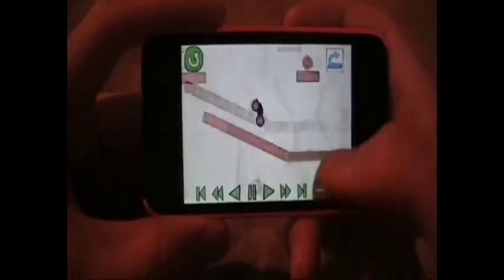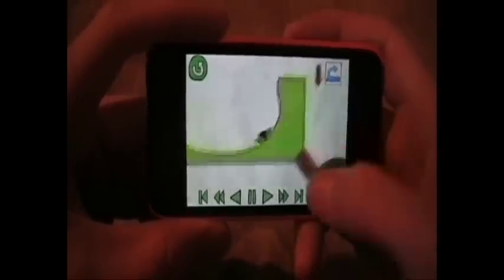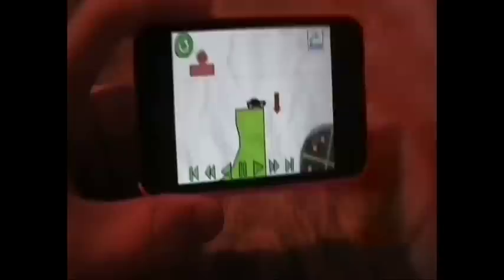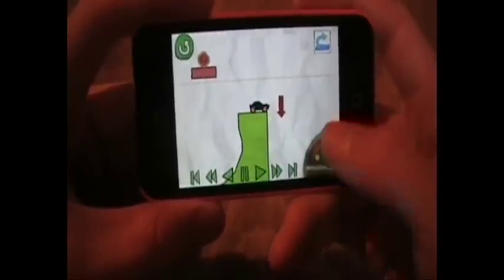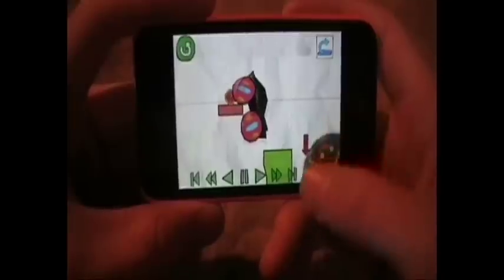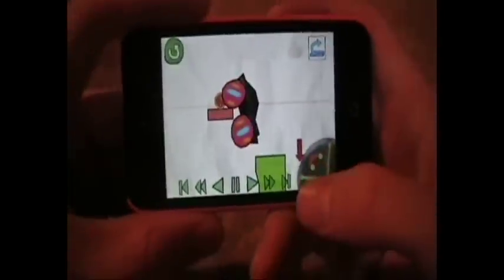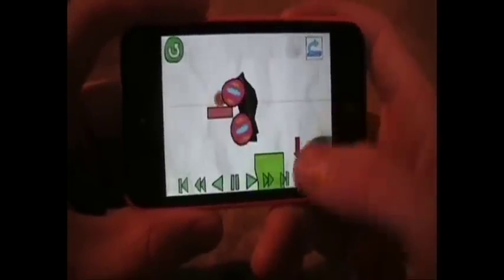You hit this little thing, drop down, hit this, drop down, and get into this little green ditch. Use your sticky tires to go up the green part, and right here just enlarge your car and go straight backwards and hook your tire onto this red rectangle. And that's it — very simple.